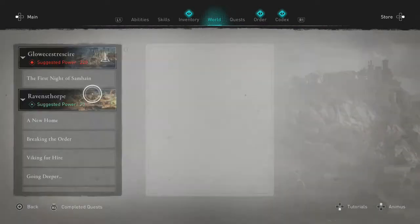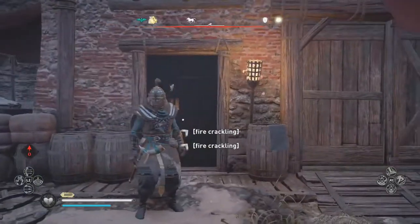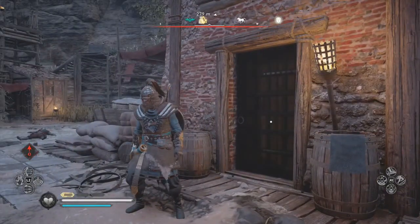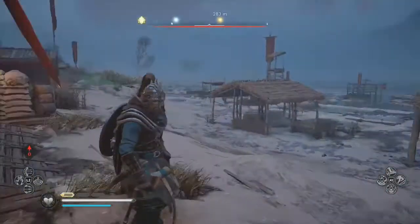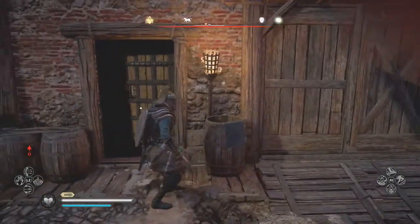We've already gathered one clue, which is to investigate Maildrums Salturn camp along the eastern coast of Essex. That's just where we happen to be, so if you come to this building you will be encountered with some guards — I've already killed them so you don't have to watch that.